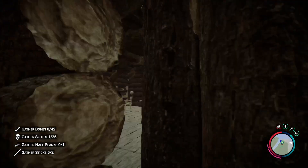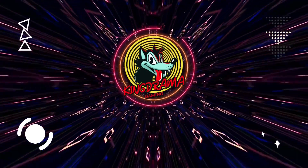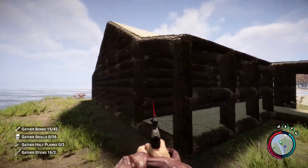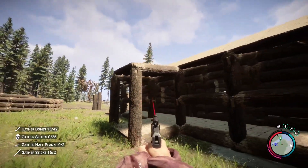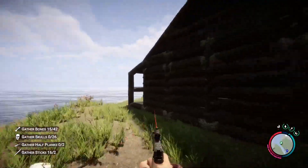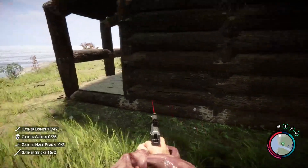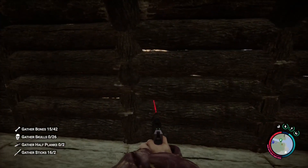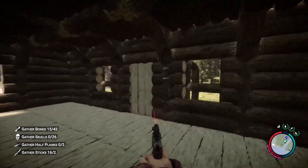Today I'm going to show you how to build the perfect fireplace. Welcome back to Sons of the Forest. Today I'm going to add a fireplace and chimney to my little farmhouse cabin here. I just got done completing it. So first thing I'm going to do is determine where I want it — on this wall here. That would put the fireplace right here and the chimney right on the other side.